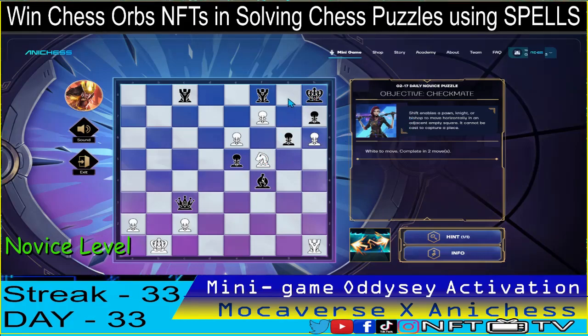Here's the king, guys. It can escape to G4, and it's being threatened here by the pawn in H6.